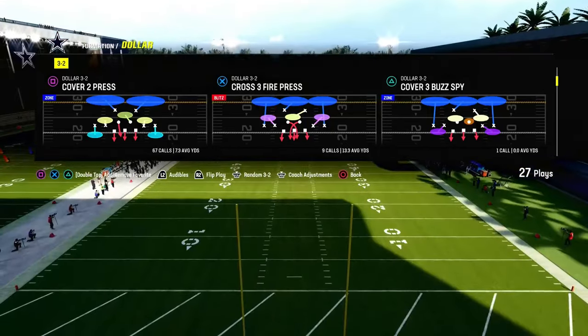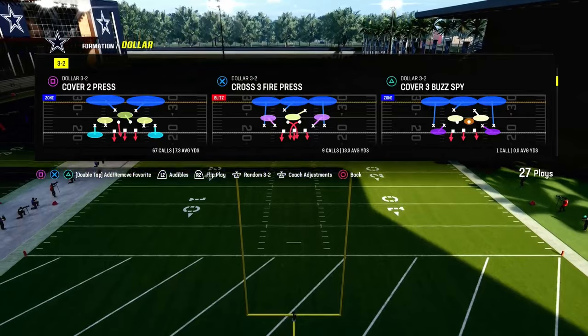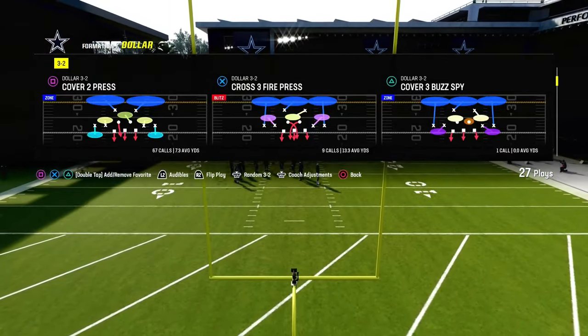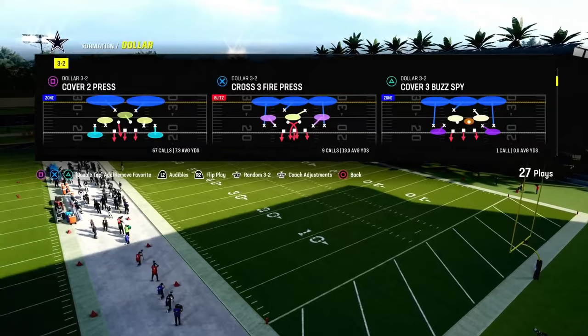Both of those plays are going to have the middle linebacker blitzing, but only one of those is going to be kind of what we need. In this playbook — I think I'm in the Multiple Defense playbook — you can also find this in the 4-6. We can show this out of Cover 2 Man and Cover 2 Press.